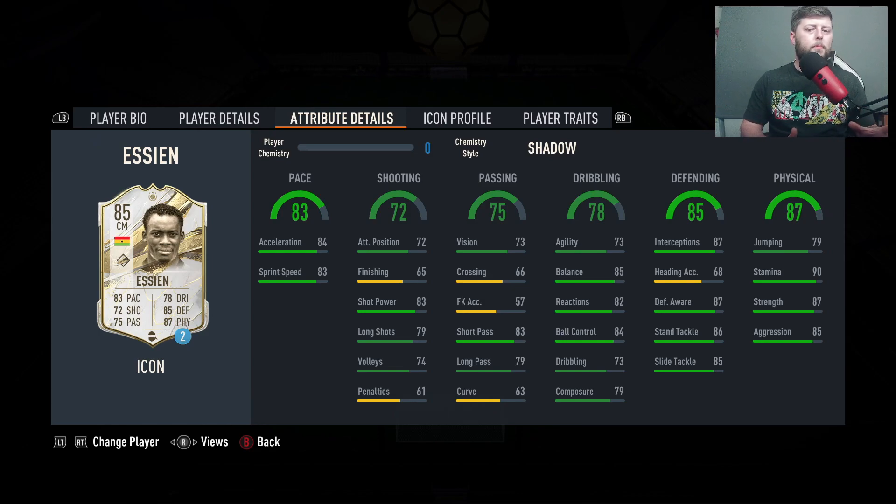He's not necessarily going to be box-to-box — heavily on the defensive side only. With the Anchor you get close to 90 pace, the defending wraps up massively, and great physicals as always. The only thing that would stop me from getting him would be the composure, but the difference between 650k extinct Prime Essien and 239k — I would still probably opt for the base at the moment.